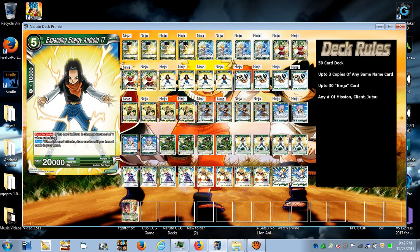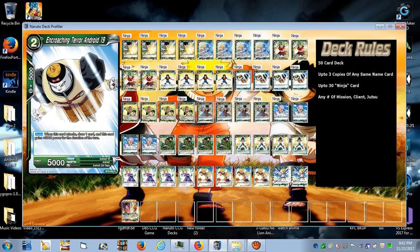Crouching Terror Android 19 is a 5k, but when it attacks you draw a card and this card gains 5k, so it becomes a 10k attacker for the duration of the turn. Every turn you can attack with it, draw a card, and whatever you draw you can combo with to make him even stronger. You mainly want to use him to attack your opponent's battle cards, though you can go for the leader. Use the hand advantage to power up your leader.